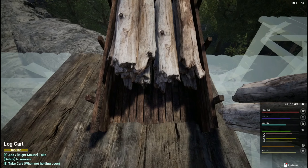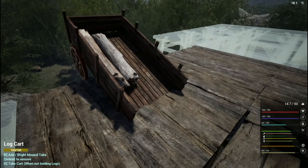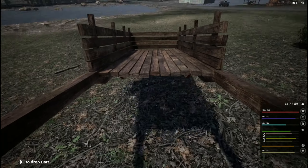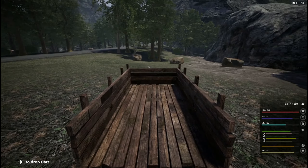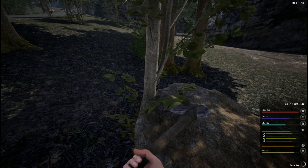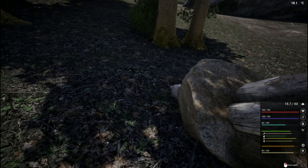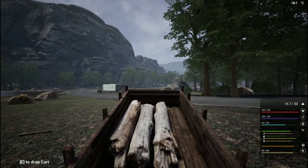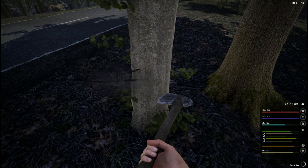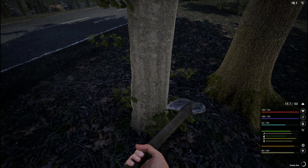Everybody's building on a mountain base. Let's do these trees real quick and then we'll go check on the forge. Supposedly the caves are all the same — I think they're all the same. You put one mineral extractor in there and it just extracts random ore.